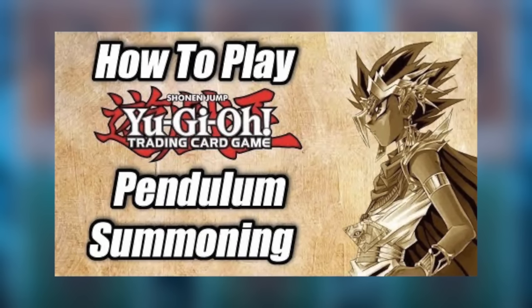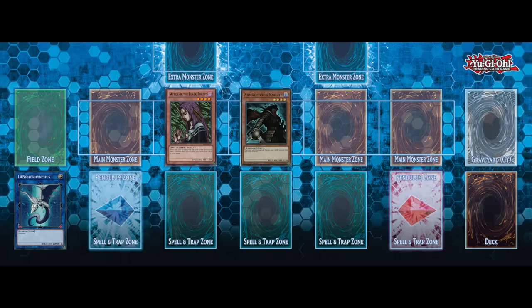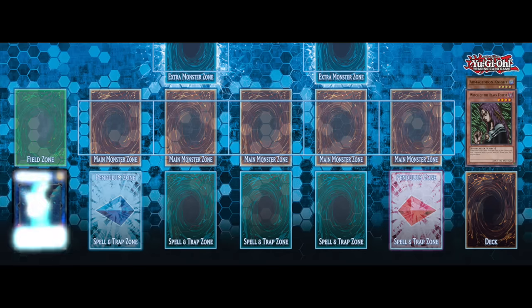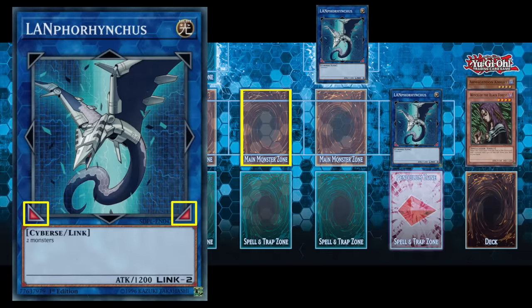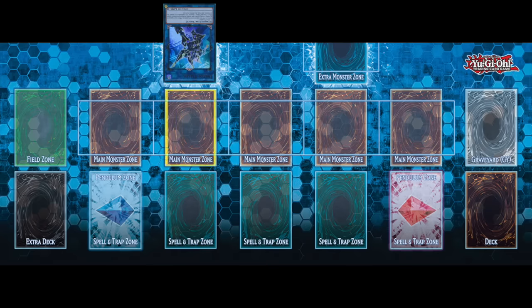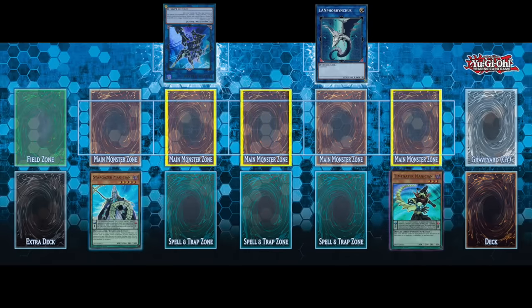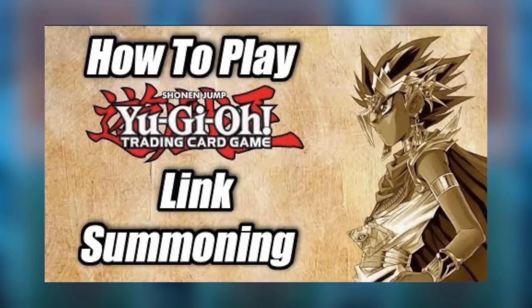For more information on pendulum monsters I would highly recommend checking out my tutorial on pendulum monsters. Finally, link monsters are defined by their dark blue colored card border and can be special summoned from the extra deck by sending the correct materials listed on the card to the graveyard. Link monsters must be special summoned to the extra monster zone unless there is a link marker from another link monster pointing to an open available zone. If your opponent's link monster is pointing to one of your zones, you are also allowed to use that zone. For more information about link monsters, I would highly suggest checking out my other video specifically covering link monsters.